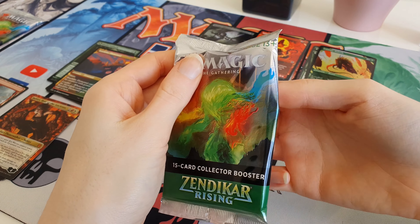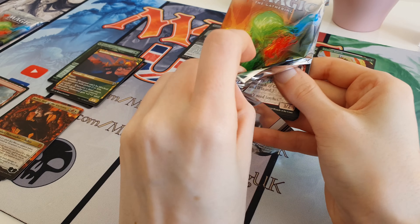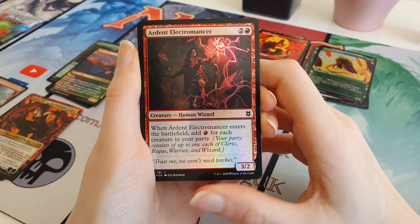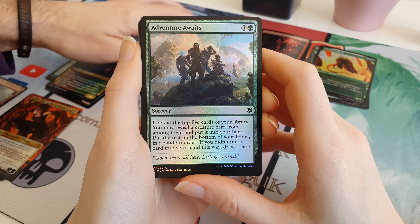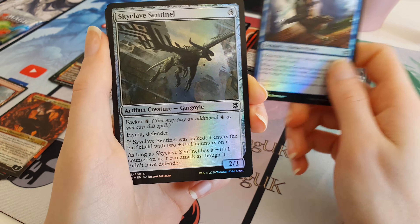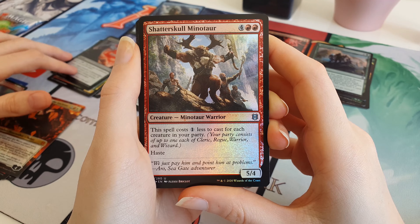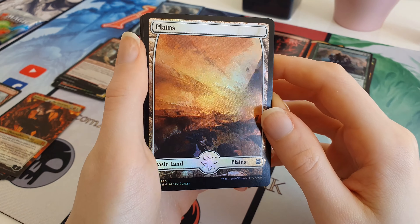These packs don't want to open nicely by the way - they're a bit weird, they don't really want to open at all. We have an Ardent Electromancer. We have a Deliberate - actually the first blue card we've had. We haven't had a single white card yet. Adventure Awaits. Cunning Geyser Mage. Skyclave Sentinel. We have a Blood Chief's Thirst. We have a Shatterskull Minotaur. For the Full Art Land we have Plains this time - those are cool in Foil as well.